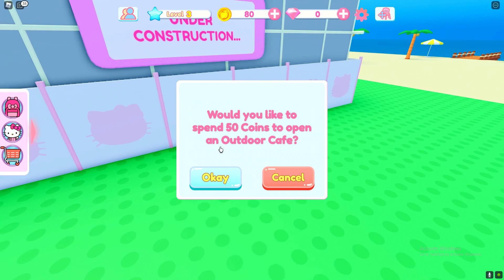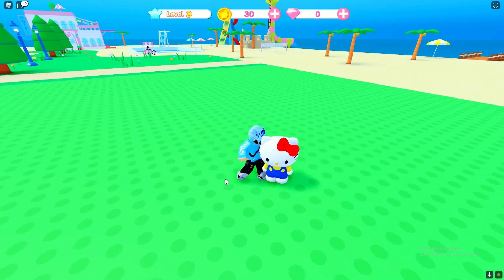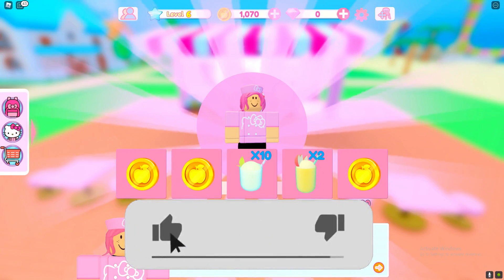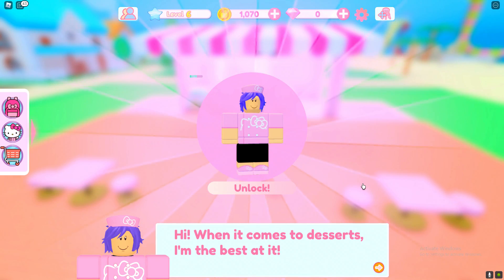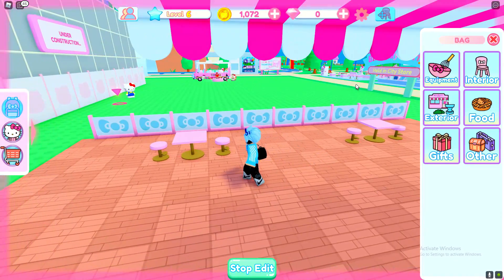We need to complete the tutorial before we redeem the codes. It's asking: would you like to spend 50 coins and open an outdoor café? Yes, I would. It's actually a pretty good game, not gonna lie. We are already level six — that's actually amazing. Something that I love about this game.